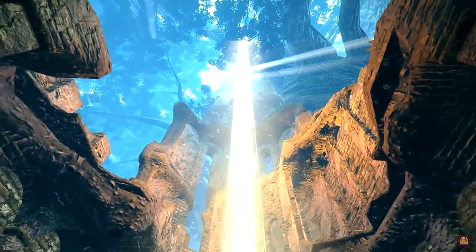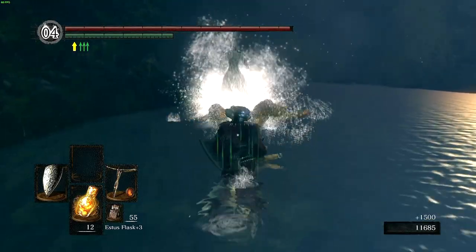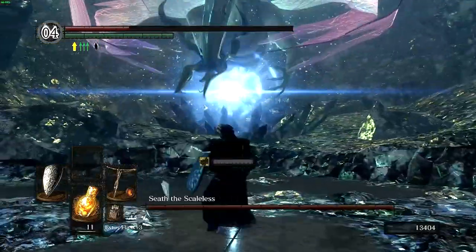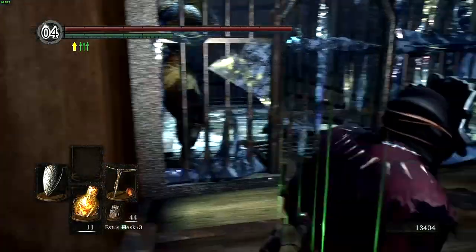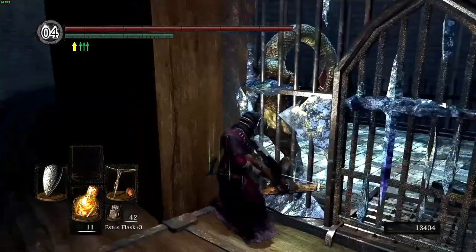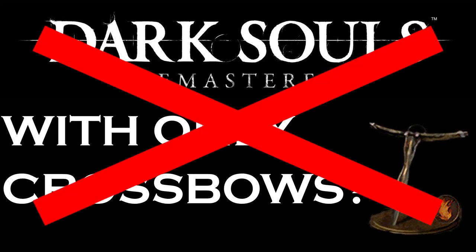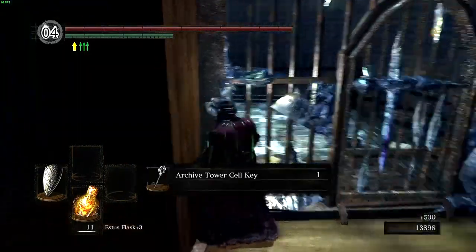With the Lordvessel in our possession, I open up the path to Duke's Archives, but first I kill the Hydra to free Dusk and start unlocking the DLC. Our next goal is to get our endgame weapon in the Duke's Archives. First we get the broken pendant from the crystal golem, then we face Seath and use our ring of sacrifice to not lose our souls or humanity. Now to escape the prison — I tap the man serpent on the butt and he gets so startled he has a heart attack and dies, dropping me the key. Jokes aside, this could be avoided with the Duke's skip.